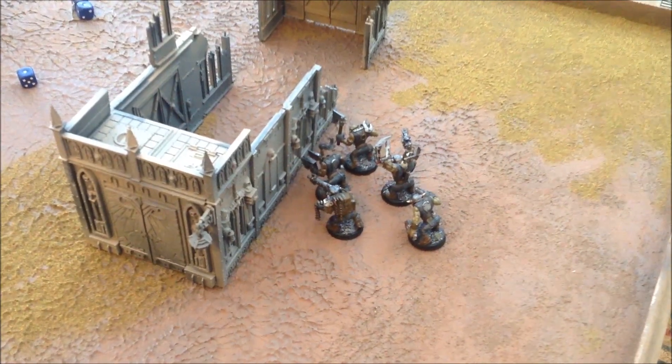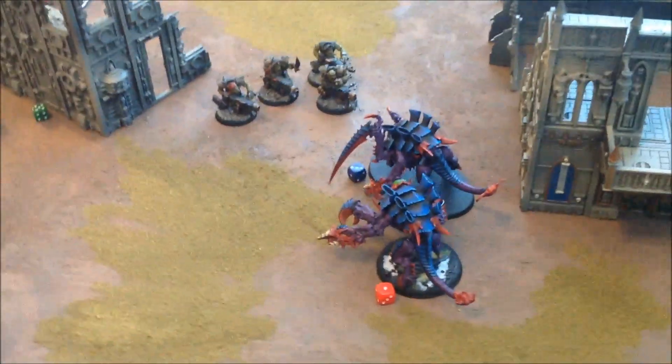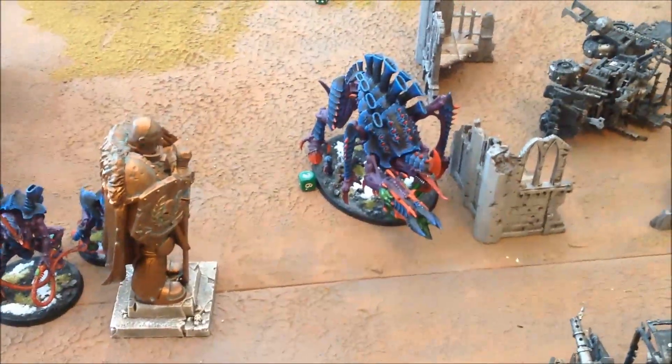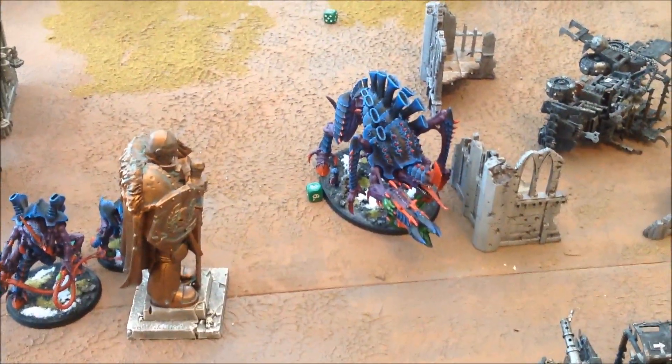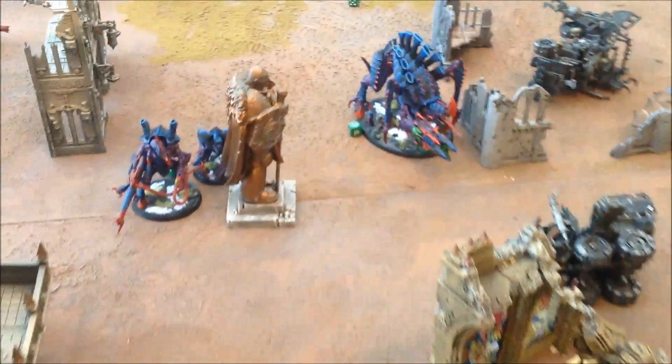Orc movement turn five — the boys moved up to secure Line Breaker, though that isn't going to make much difference. Everything else stood still. Orc shooting: the Flash Gits opened fire on the Carnifex, taking one wound off the front one. Orc assault turn five: the Knob finally fell down to the Tyrannofex — he hit him hard but the Tyrannofex stood up well, being taken down to two wounds. With that, we are going to call it — Nids win. I literally have just my Flash Gits left and some boys at the top of the board. Nids win.